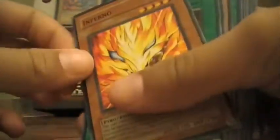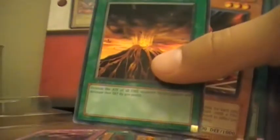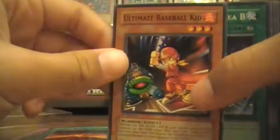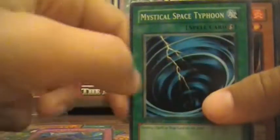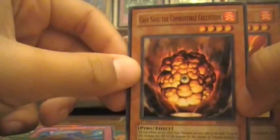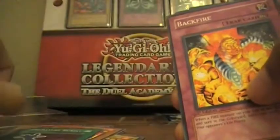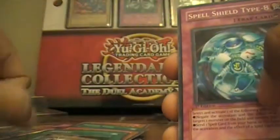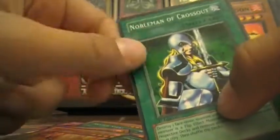Infernal Flame Emperor, Pot of Greed, UFO Turtle, Call of the Haunted, Molten Destruction, Ultimate Baseball Kid, Level Limit Area B, Tornado, Mystical Space Typhoon, Gaia Soul the Combustible Collective, Molten Zombie, Heavy Storm, Great Angus, Soul Flare Dragon, Premature Burial, Backfire, UFO Turtle again, Snatch Steal, Raging Flame Sprite, Reload, Spell Shield Type-8, Blaze of the Firestorm Monarch, Meteor of Destruction, Inferno, Dark Room of Nightmare.